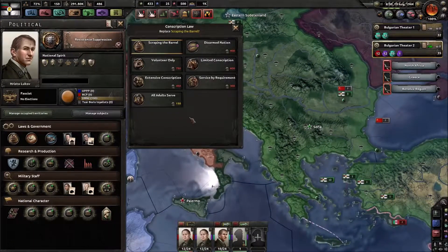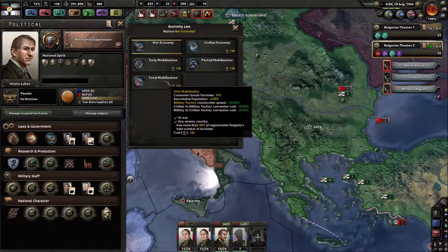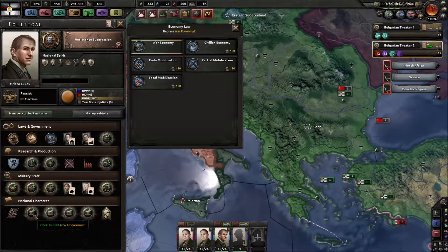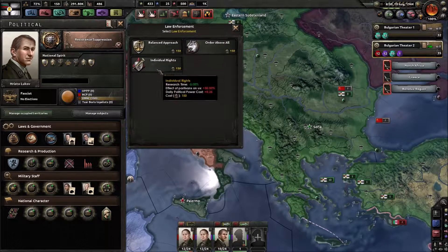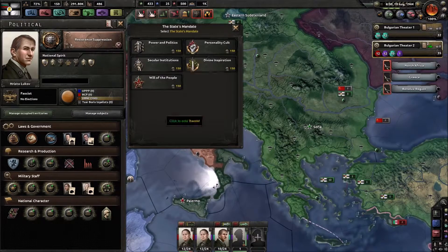We are scraping the barrels, so nothing we can do there. We can go to total mobilization, but that will cost us recruitable population. Is there one here that gives us more population? Research time... daily political power gain, daily fascism support - I don't care. Daily political power cost going down, that could be interesting.